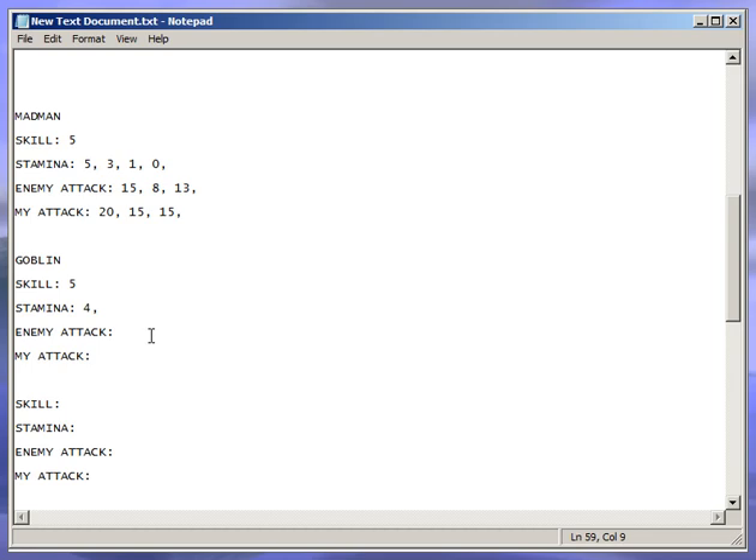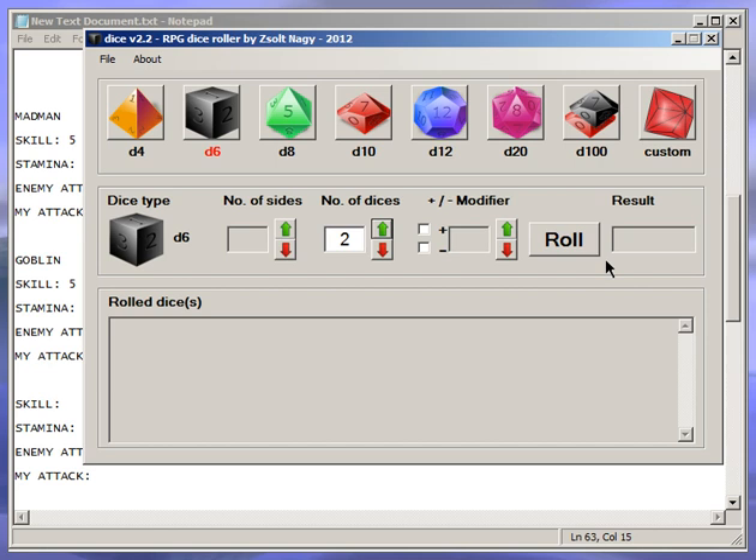So rolling for him first — 5 against 11. I get 8 and 19. I win.